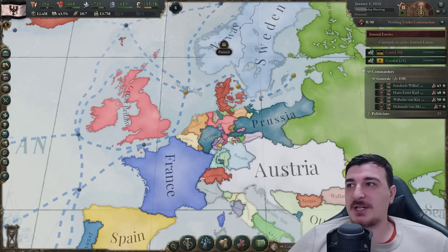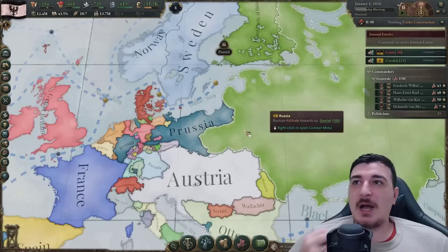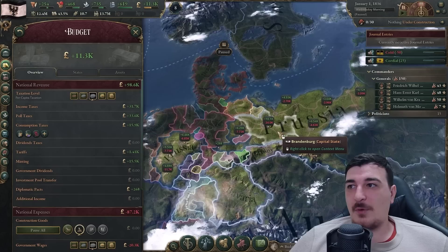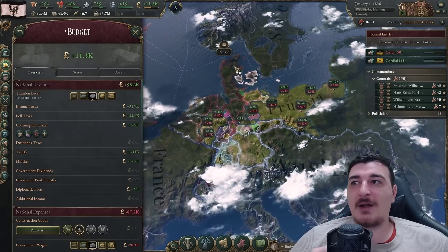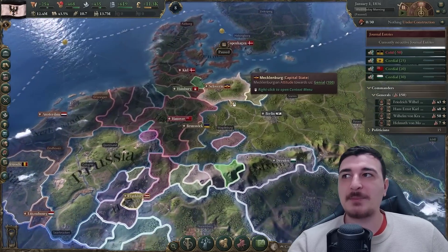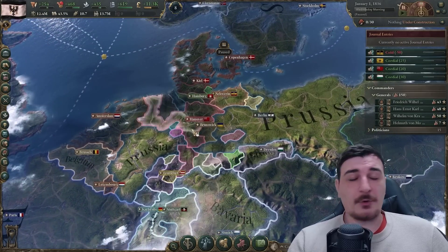Let's start improving relations with Russia and Austria. I won't bankroll the Russians yet because I only have 11,000 and I want my economy better first. I'm also going to improve relations with Hanover and Saxony - trying to get the bigger states to confederate with me in North Germany, making it a lot easier to keep the rest of North Germany under control.